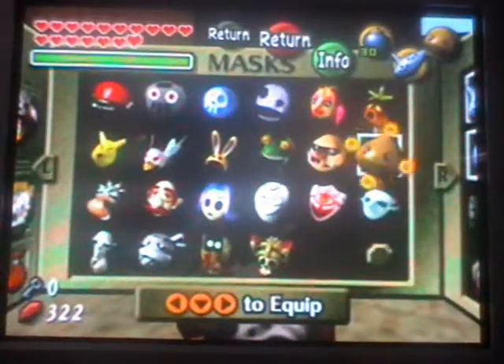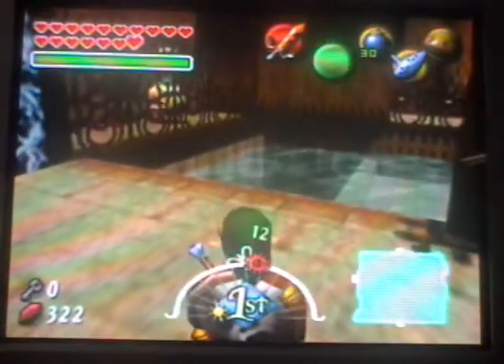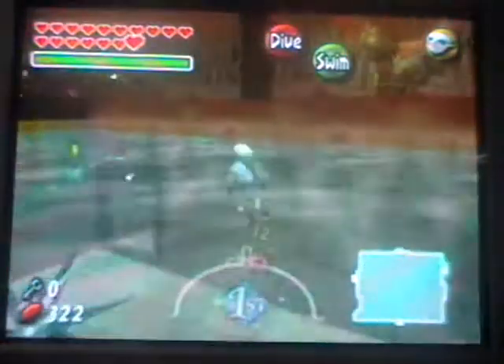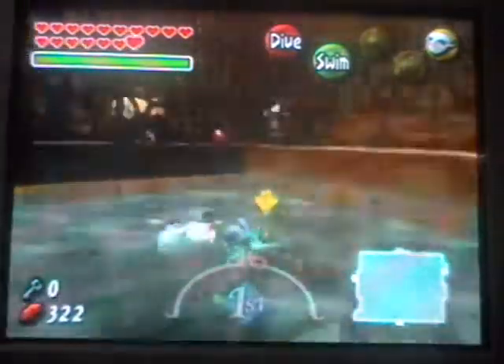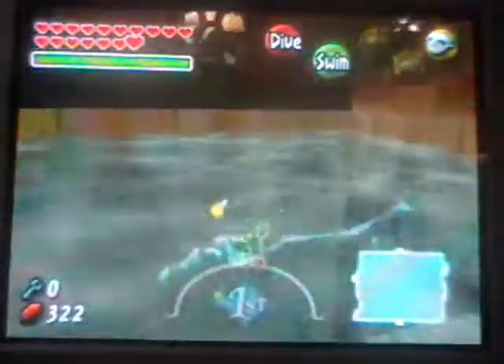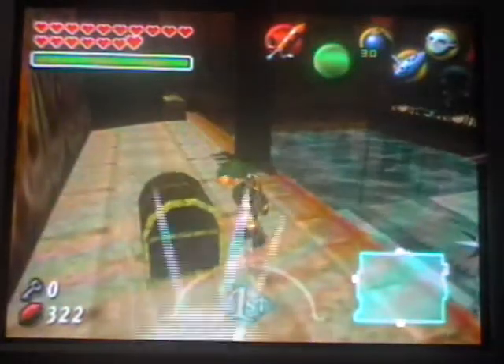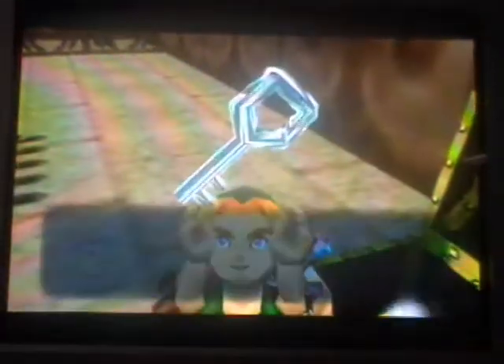And now we can open this door — hooray. And obviously this one probably has a whole lot of puzzles, so I'm just gonna cut away. Now what we're supposed to do in this room is we need the Zora mask, because there's water. Let us just go over here. And what we're supposed to do — you're actually supposed to have this guy attack you, and he will fling you all the way over onto this platform, which is really useful. I really like that a lot. And let's see what we get — we got a key!